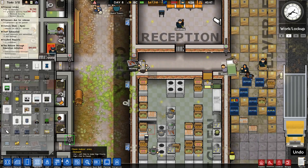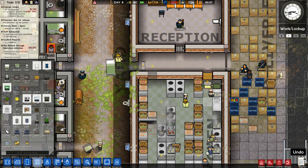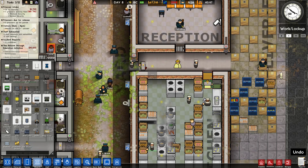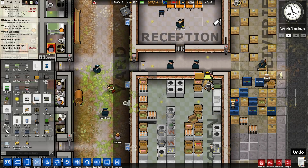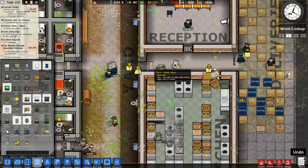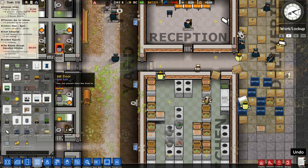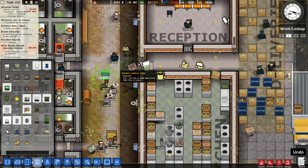At the very least we can reuse some of our objects. It's going to seem weird to have two metal detectors so close to each other, but because of the way the goods flow in, it's worth it to make sure everything gets properly scanned. Metal detector right there.